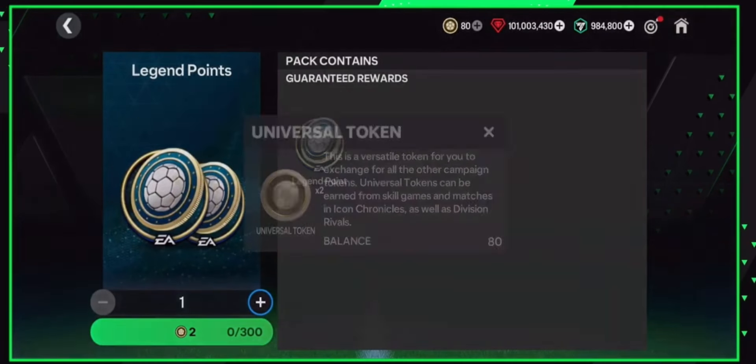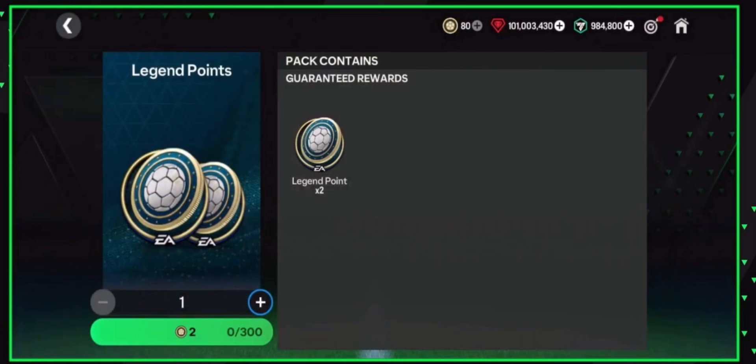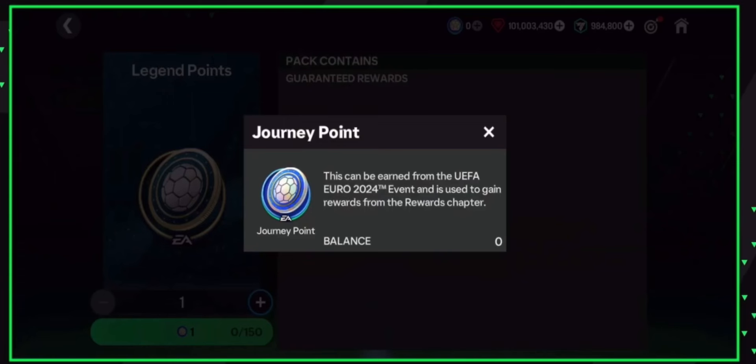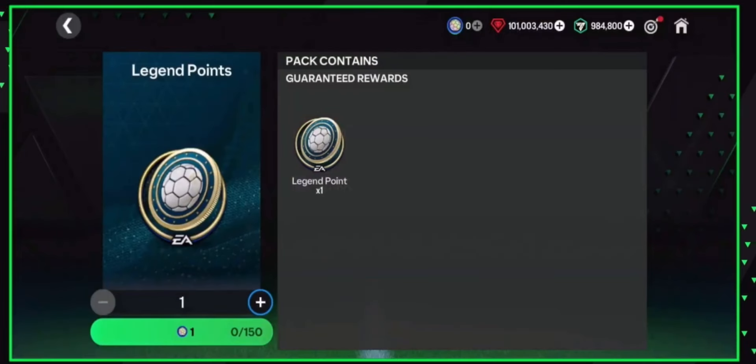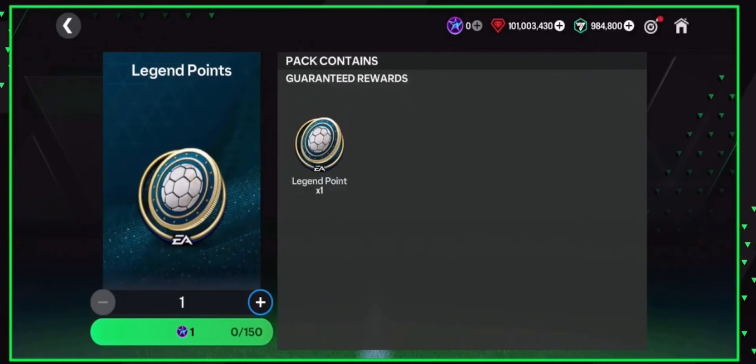In the store, you can convert universal tokens — earned from Division Rivals — into legend points. You can convert 600 universal tokens to get 600 legend points, which is a very nice touch. If you've got 600 or more universal tokens you'll get a hot start and be able to claim rewards and players earlier.